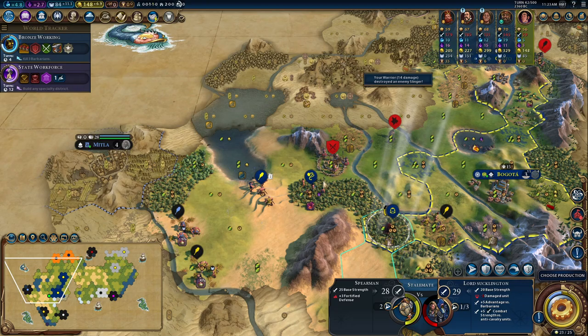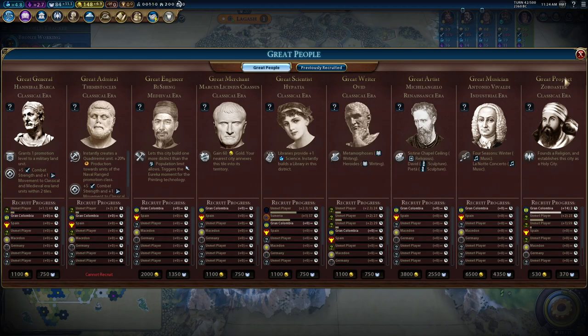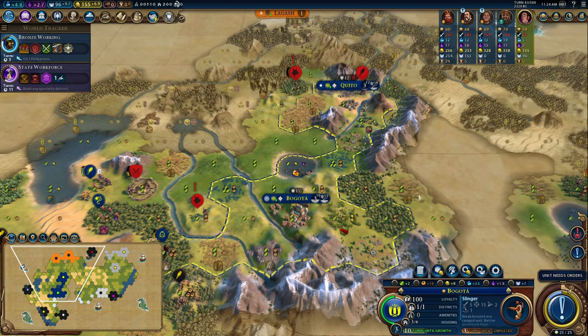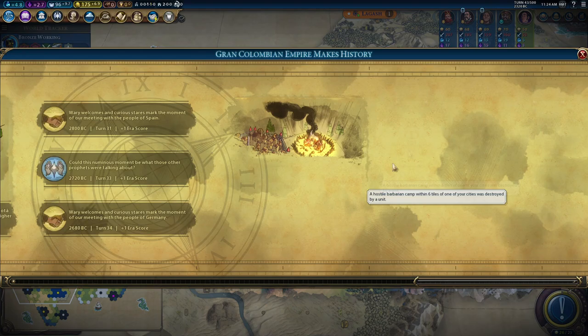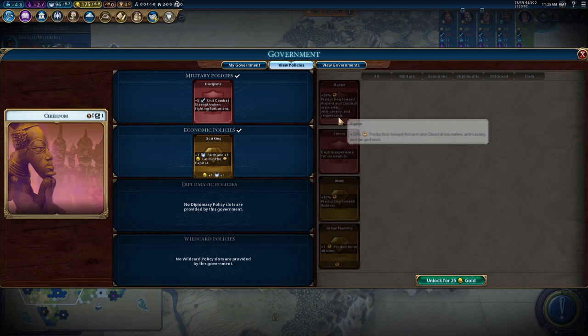Bronze Working is boosted — good, I was on the third kill. Slinger in and get Lord Sucklington to start peppering that barb encampment. There's another scout over there so we should be able to push this through. I'll pick up a bit of an army before getting an encampment into Bogota. There's the kill — era score, golden age, phew! I really didn't want that to get away from me and I'm glad we managed to pull it back.